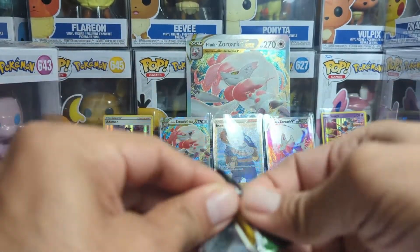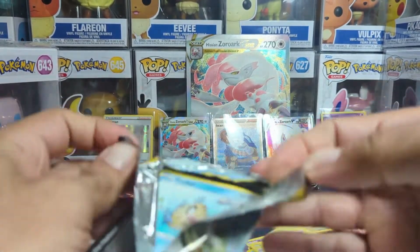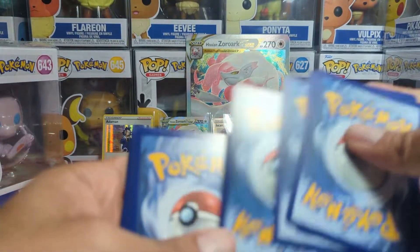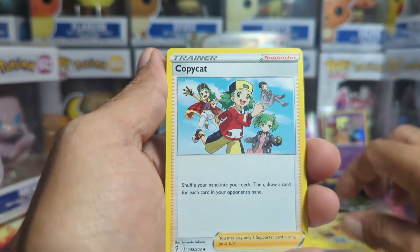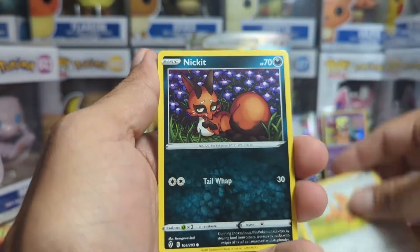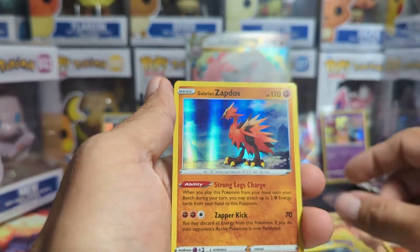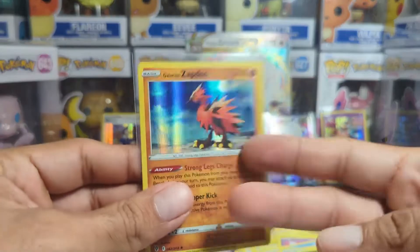Lastly, this pack that's being super difficult is an Evolving Skies. In here could be a number of alt arts which would just make the day, but we will see. We have a code card in the front. Fighting energy, Copycat, Rubber Gloves, Froslass, Hippopotas, Lillipup, Nincada, Bergmite, Zubat, a reverse holo, and we have a Galarian Zapdos! You still hope every time — you know it's gonna be brutal, but you still hope for the best.